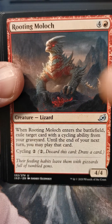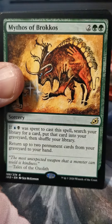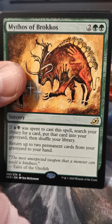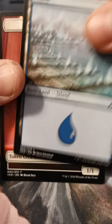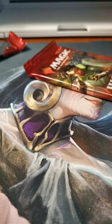Oh yeah — pile of cards just fell over. That's alright, it only landed on my knife. Reconnaissance Mission, Rooting Moloch, Necropanther — I'm glad I got a few of these. Mythos of Brokkos. Seems alright.